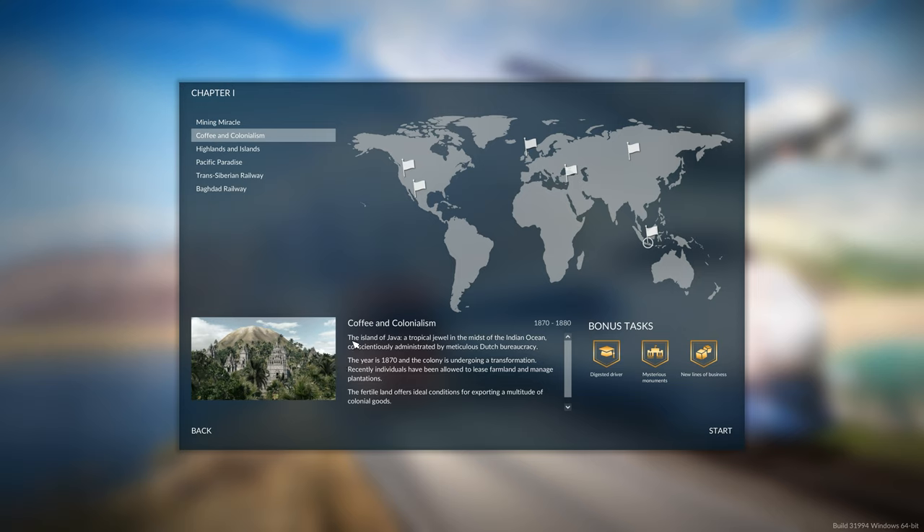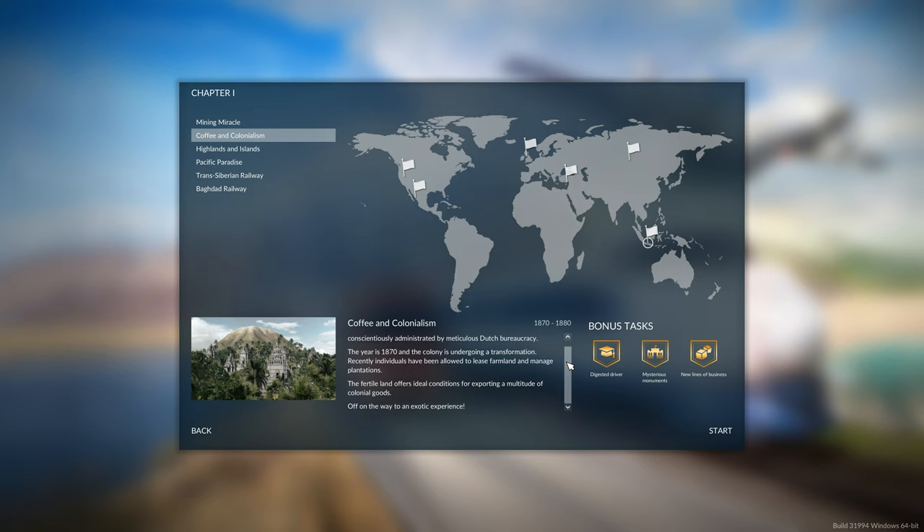The mission description is here. The island of Java, a tropical jewel in the midst of the Indian Ocean, conscientiously administered by meticulous Dutch bureaucracy. The year is 1870 and the colony is undergoing a transformation. Recently, individuals have been allowed to lease farmland and manage plantations. The fertile land offers ideal conditions for exporting a multitude of colonial goods.